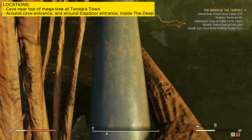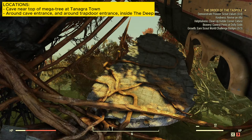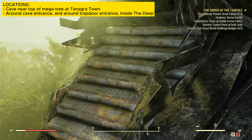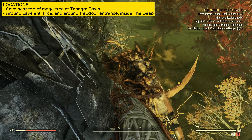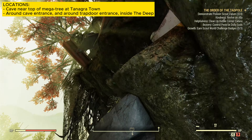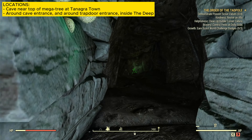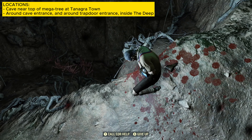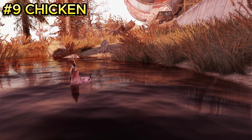Be careful coming up here because if you fall you could die, unless you are in power armor. Once you get to the top there is a cave entrance, and this is where all the cave crickets are located. They are pretty powerful — there are about six to seven of them.